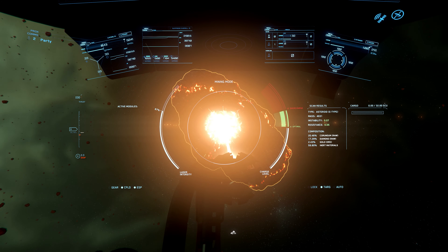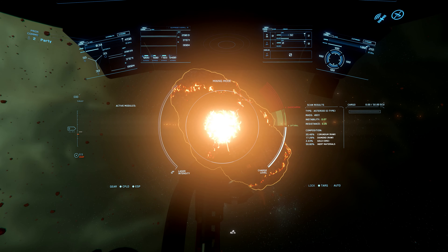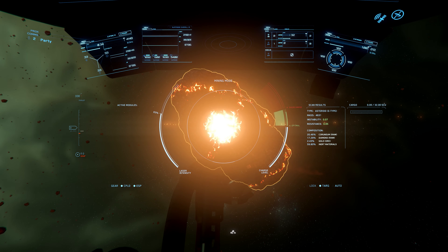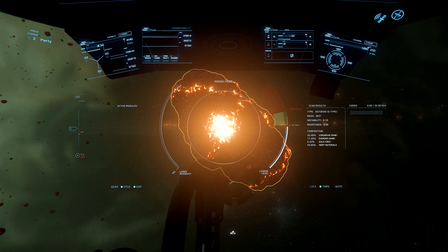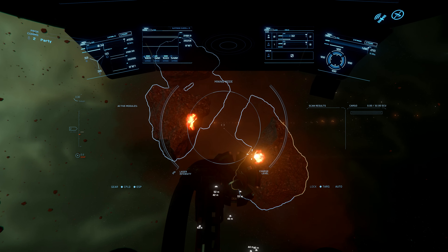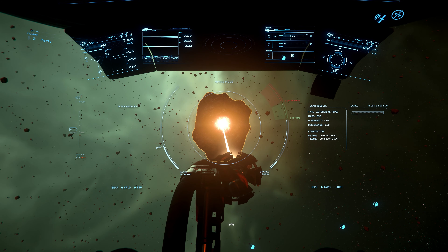And if we're shopping anyway, let's see what else 3.12 has to offer. On Lorville we can buy the Origin 100 series, for example — the starter ship that came with the last version and is relatively cheap, at 650,000 UEC or almost 800,000 for the combat version. However, we haven't found the 135C freighter variant.